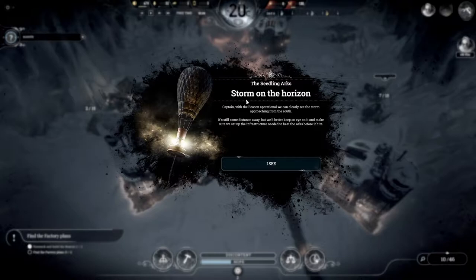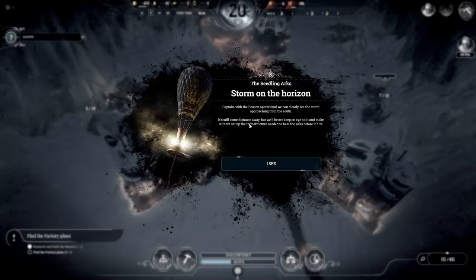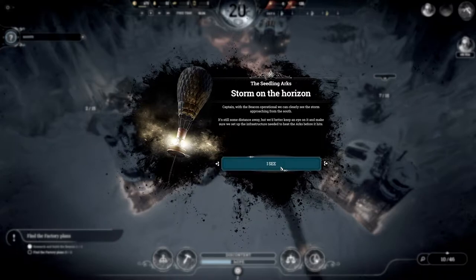Beacon built! We are no longer lost and blind. From now on our people will be able to survey the icy barrens that surround us. There's the really bad weather. Abandoned supplies — we can send scouts there but we need to recruit some scouts. For that we need five engineers and 40 wood. There we go — send to supplies, they'll go off for a fun time out in the wilderness. Storm on the horizon: with the beacon operational we can clearly see the storm approaching from the south — still some distance away but we need to set up infrastructure to heat the arcs before it hits.